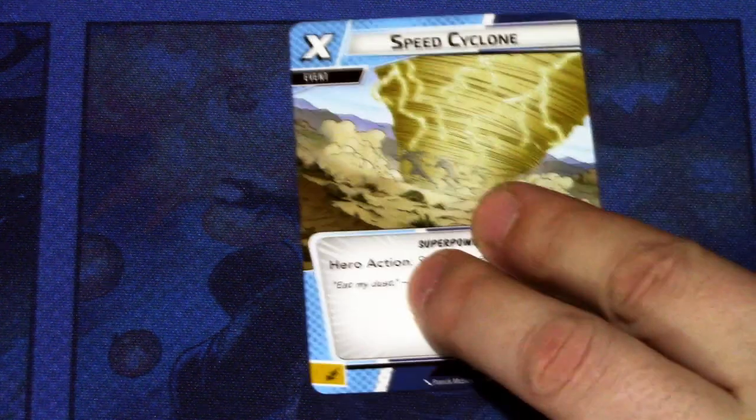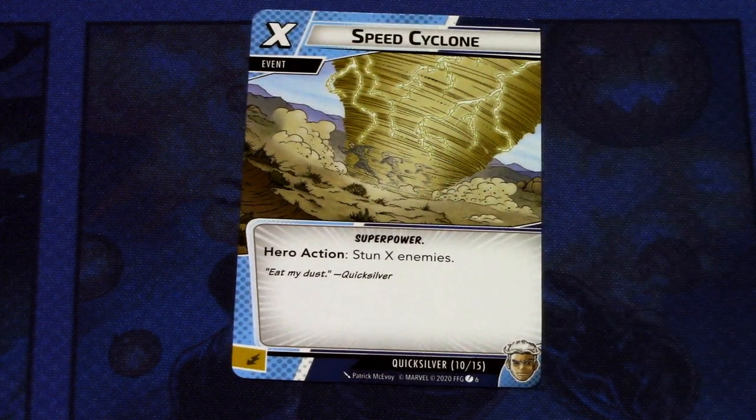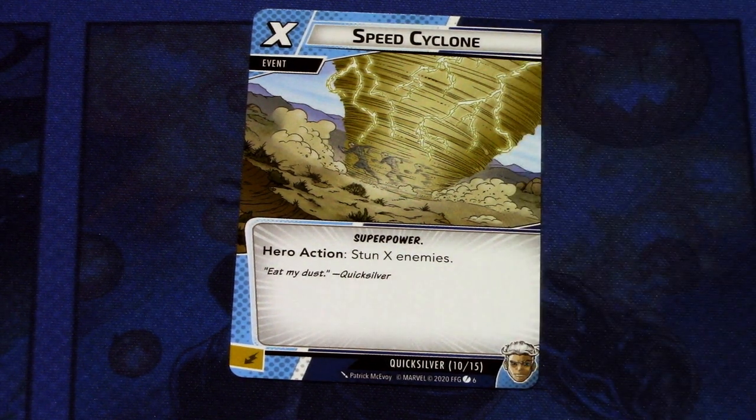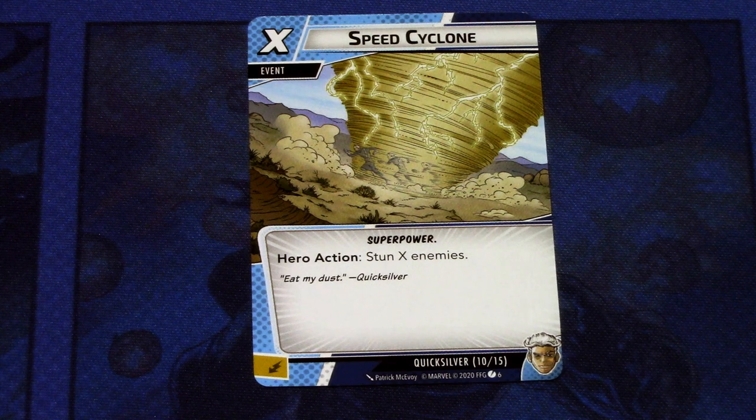Next we have a one-of event: Speed Cyclone. It's an X-cost event with the super power trait. Hero action: stun X enemies, and it can be committed as an energy resource. Note that Double Time was a mental resource and Maximum Velocity was a physical resource. With Speed Cyclone, you can pay for one and stun one enemy — which usually might be the villain — but if you really need to, you can pay for more and stun multiple enemies. A quite powerful card, which is why there is only one copy in the deck.